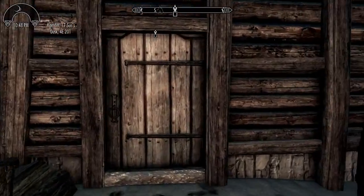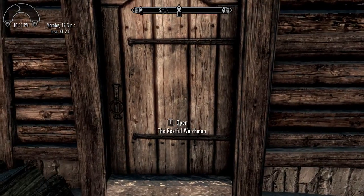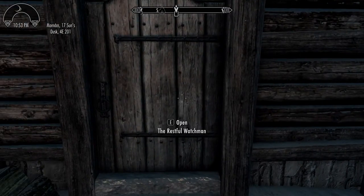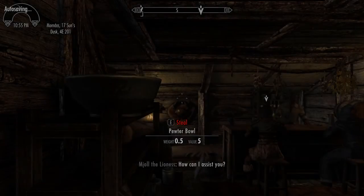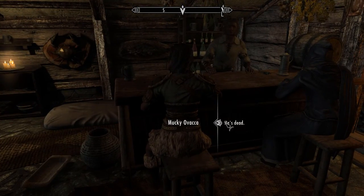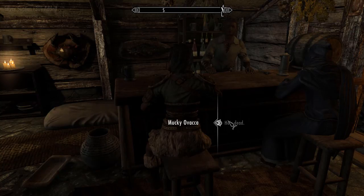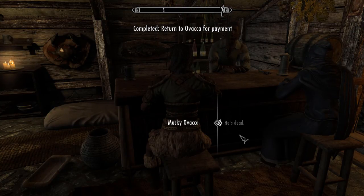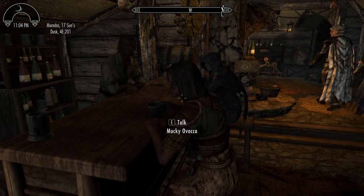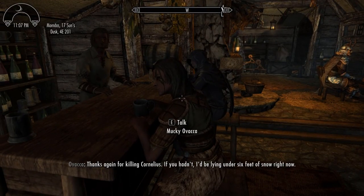I was going to spring it on you as a twist and surprise you guys, but that's kind of rude unless it's a positive twist. Maybe returning to Skyrim is a positive twist. Alright, let's get into the Restful Watch. Here she is. Cornelius — is he dead? He's dead. Then here's your payment, as promised. This is the part where I go seek my fortune in the Imperial City, I guess. I really like your armor — it's very nice.